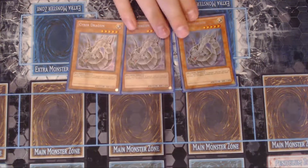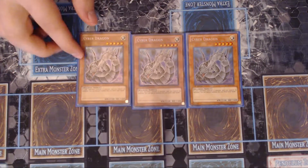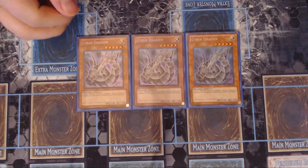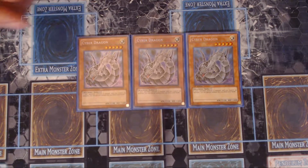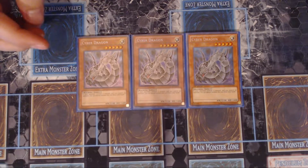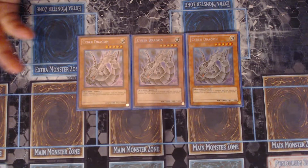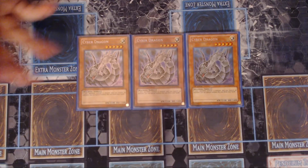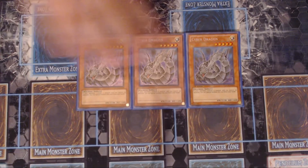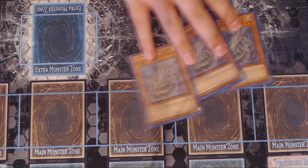Triple Cyber Dragon. If you wanted the nicest blinged-out version, the ultis are like $90 a piece — go for it, but I don't have that kind of money. Cyber Dragon, you have to have it in here. He's the original name. If you want to play things like Machine Dupe, or just fuse, or do anything — rank five plays, what this deck does — you need the original at three. I kind of love this alternate artwork, it looks cool.